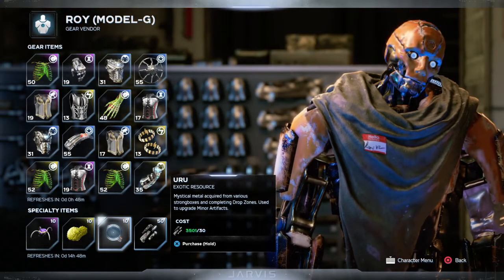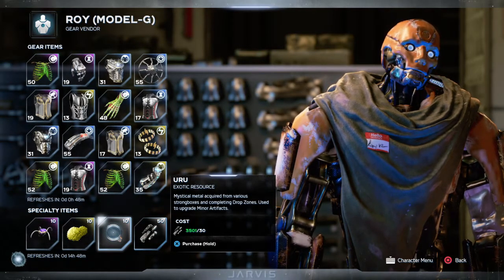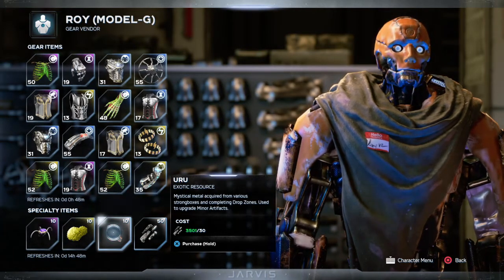But if you can't get it from Roy, go get those strong, high-level strong boxes. Just loot every question mark location you can and get every chest you can to get Uru that way. But definitely, if you can, get it from Roy.